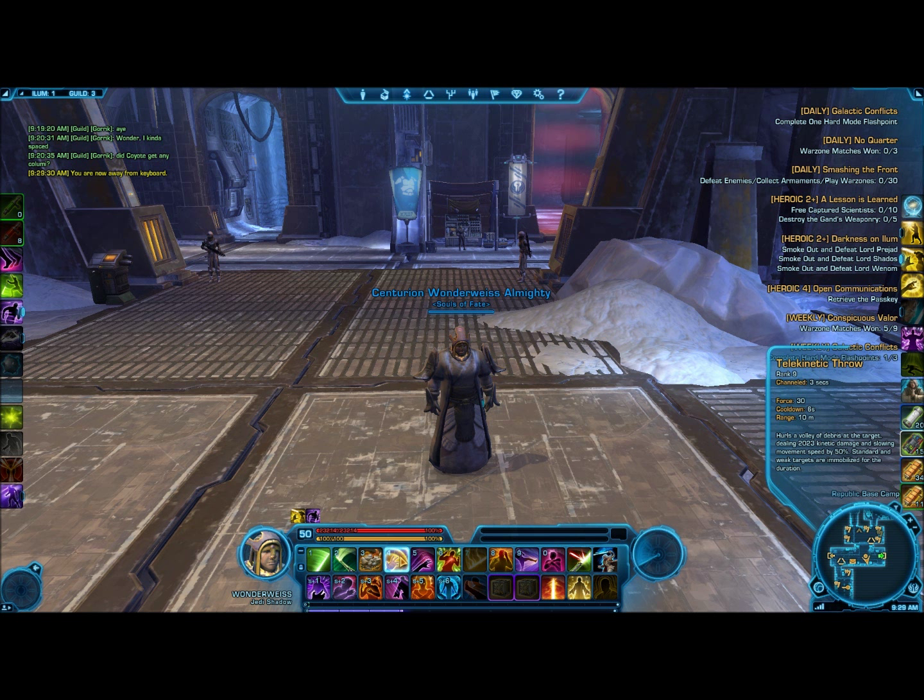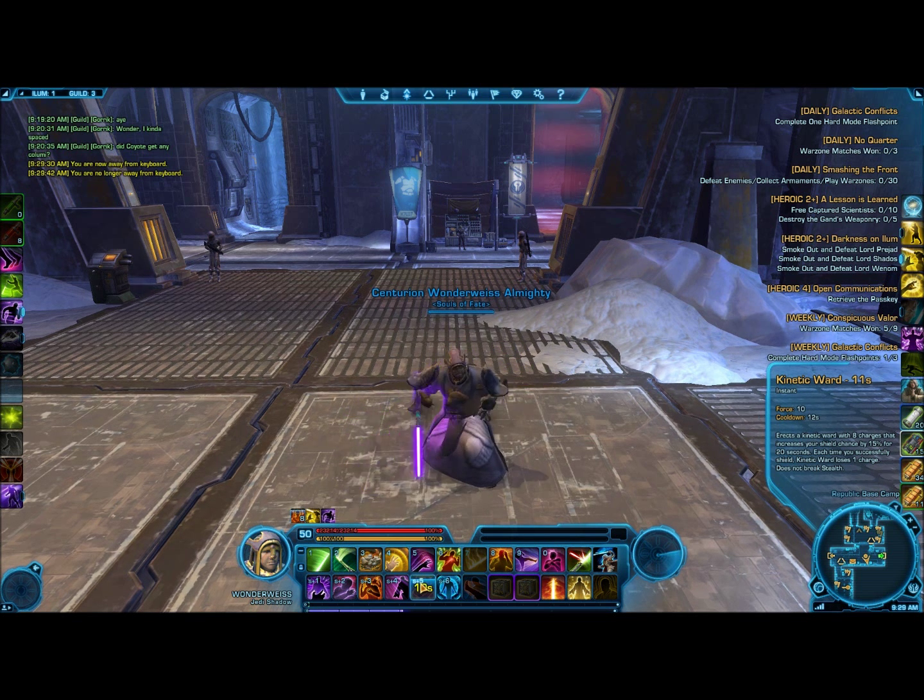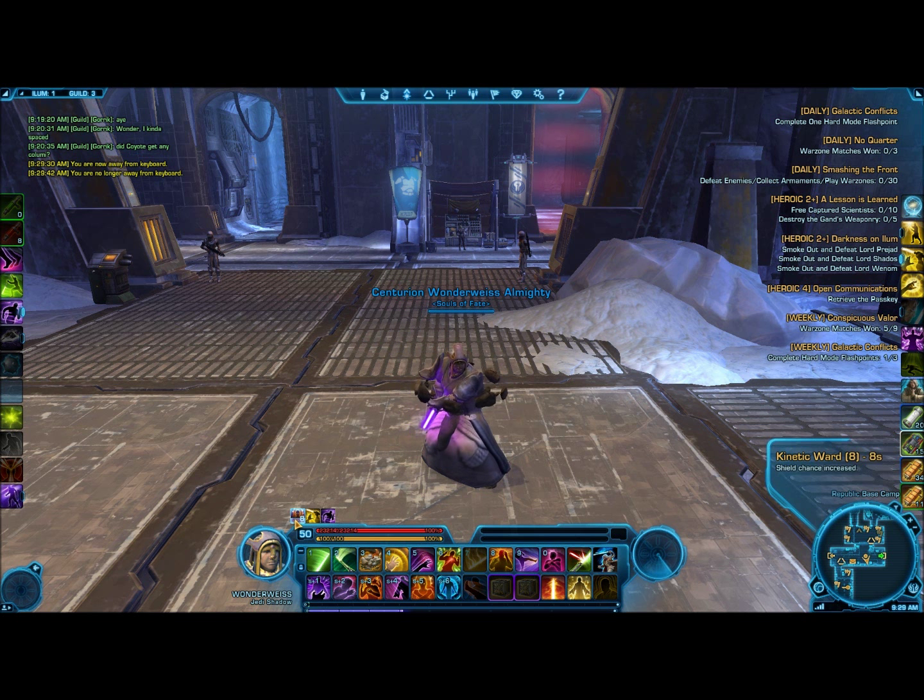I'll put up Kinetic Ward just to show you — this is your 8-charge increased shield chance maneuver. As you see while I'm talking, the cooldown actually finishes faster than the buff goes away. So I could cast it again now, but there's no reason to because I've got a solid 3 or more seconds before it actually goes away. If all the charges aren't used up, there's no reason to cast it again. Sure, it's easier to just play off of the cooldown, but you're going to have to train yourself to pay attention to your buffs. It's really not that bad to do.